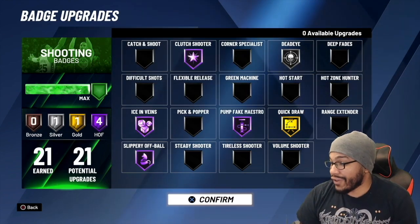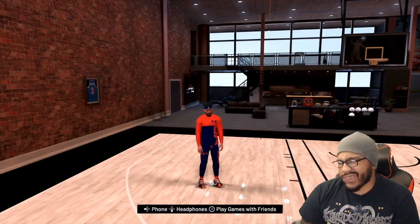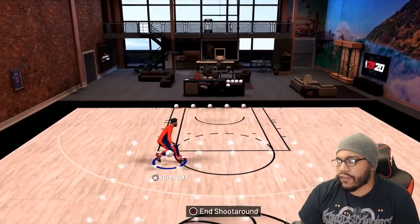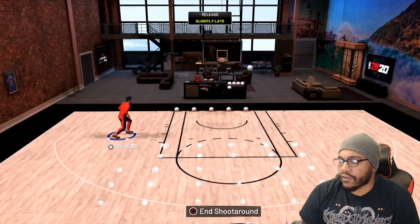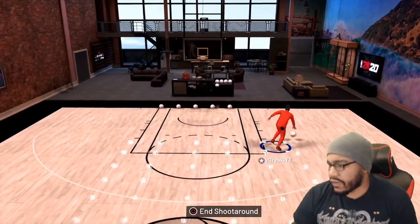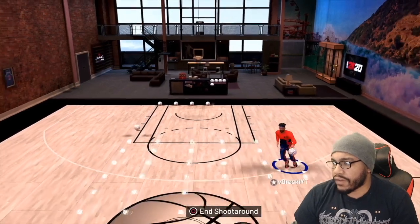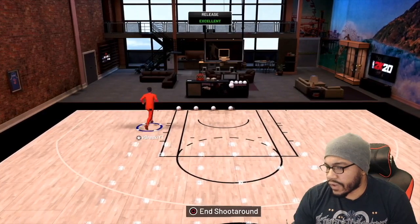Basically what I did was I took difficult shots off completely — no badge helping me hit shots, just going off pure skill. With no difficult shots at all, it is a little harder to hit these shots, but they will still drop at a pretty decent rate.